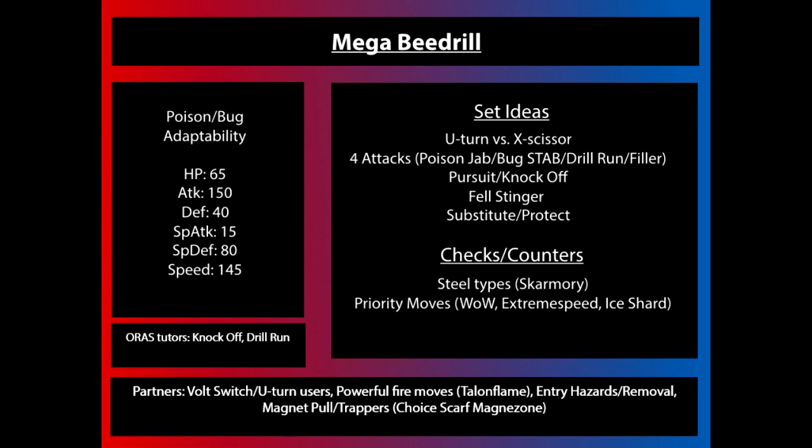Beedrill is Poison and Bug, so that makes him susceptible to all forms of entry hazards except for Toxic Spikes, which you can actually absorb if those are an issue for you. A really good Pokemon to pair with Mega Beedrill is Magnezone. Magnezone can trap those Steel types that Mega Beedrill has issues with and get rid of them with Hidden Power Fire or Hidden Power Ground, and can also utilize Volt Switch to keep momentum going for your team. If you U-turn into Magnezone and then Volt Switch out and go into something else, it keeps your opponent unable to deal with your Pokemon.